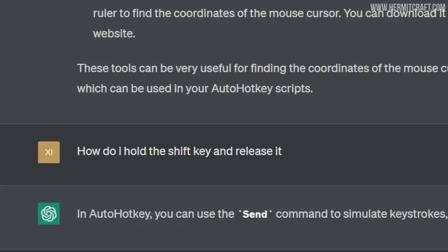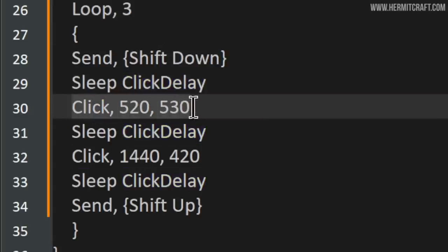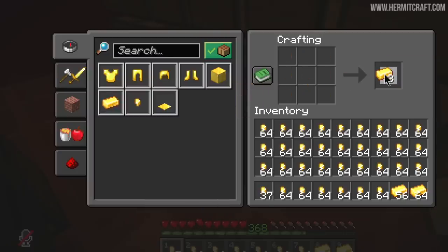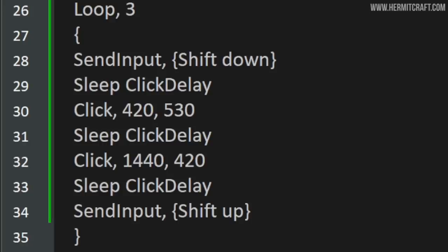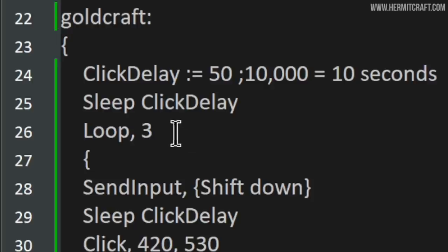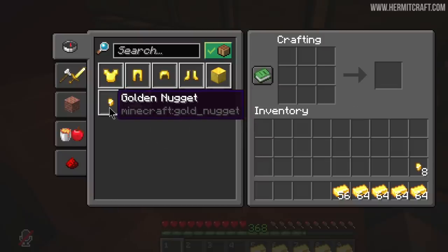Next I needed to know how to hold down Shift and then release it. ChatGPT gave me code: hold down Shift, slight delay, click at coordinates, another delay, click again, then release Shift. Activating the script showed an issue — it wasn't holding down Shift. I asked ChatGPT for an alternative, and it came up with 'send input'. With that method the script now does what we want. We're left with some leftover golden nuggets, so I made the final modification to loop it four times. Now it just does it four times over.